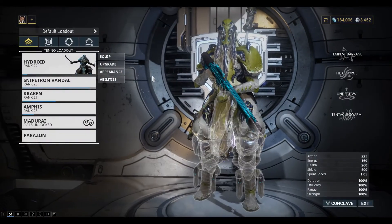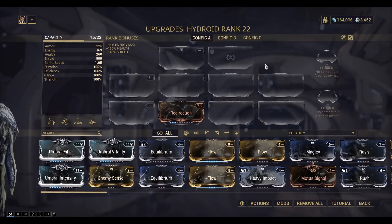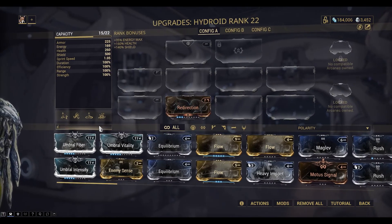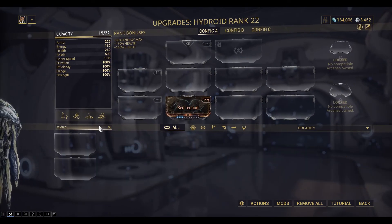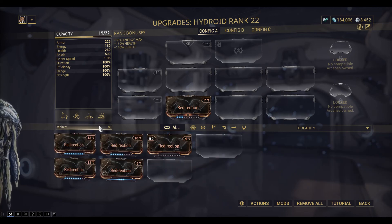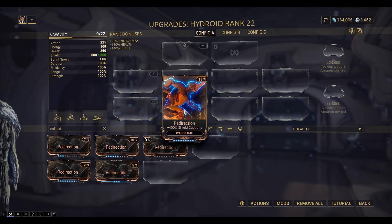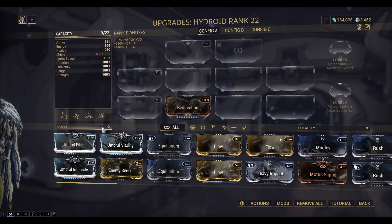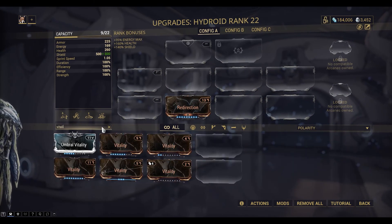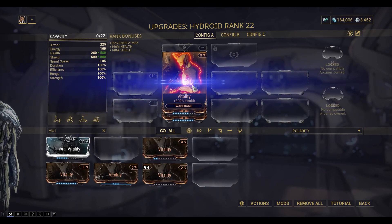Hi everyone, we're playing Warframe and today we're continuing the mastery rank episode. I've ranked my Warframe and my weapons to about halfway, so I want to upgrade the mods. I want to put on redirection at full strength, and also vitality which gives me extra health — probably the two critical mods for a Warframe.